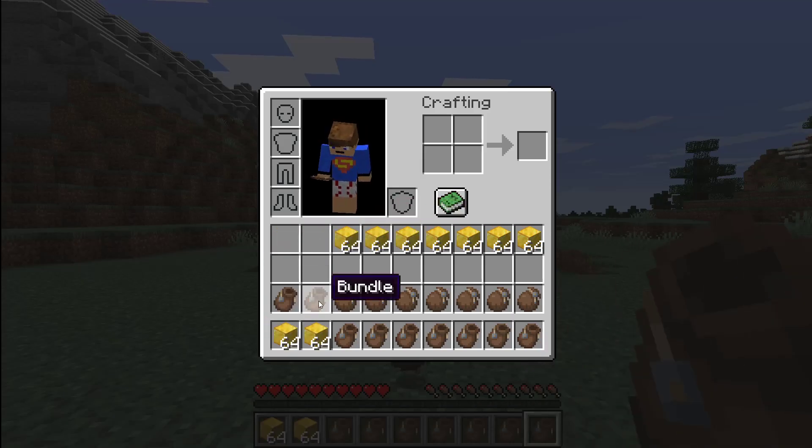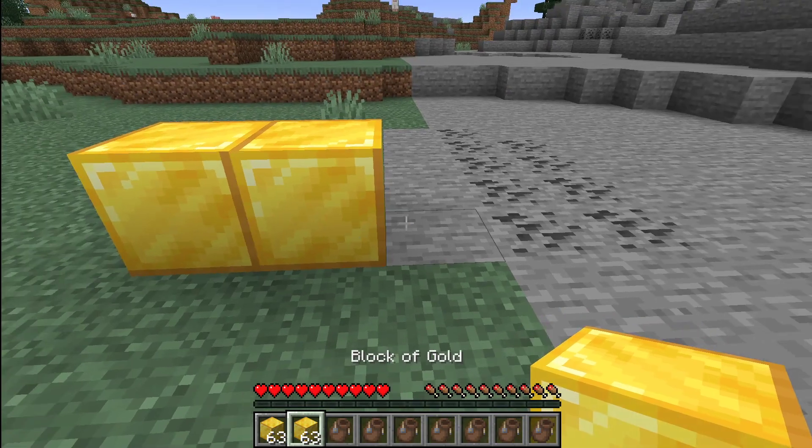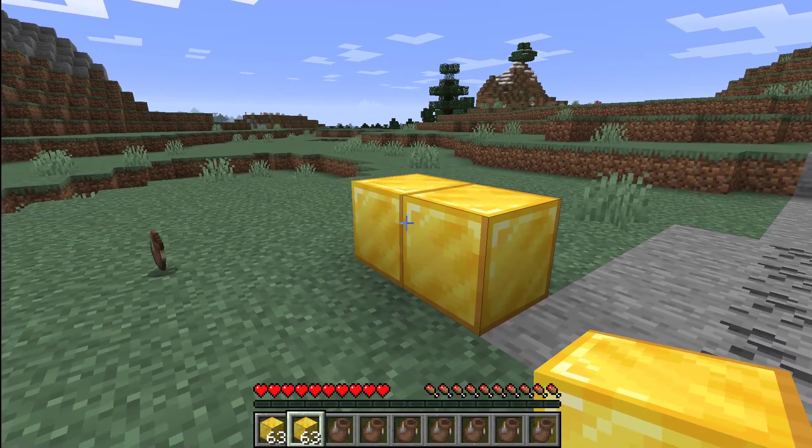I'll just show you they're not ghost blocks — as you can see, I can place them down. And that's how you do this duplication glitch.